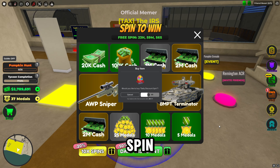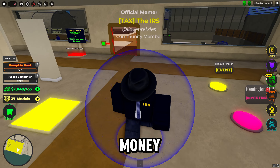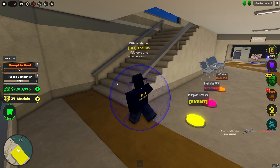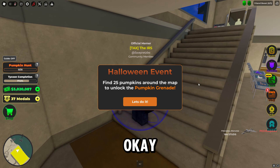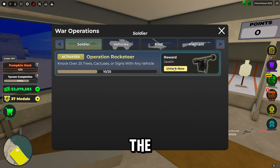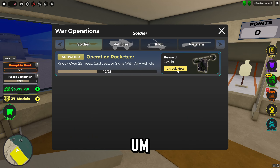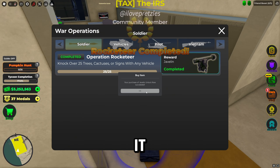Get the daily discount spin because it's cheap. We get money though — I'm gonna rate it okay, we're good. Pumpkin grenade, five all, 25 pumpkins. That's okay. I already have the javelin, but I guess I'll just get it though. I've already had the javelin for quite a long time.